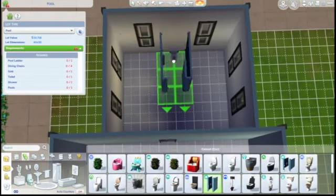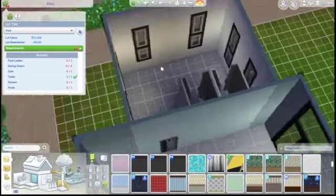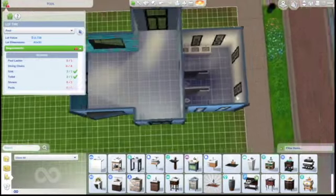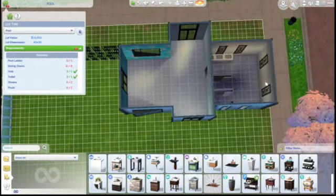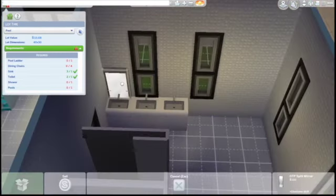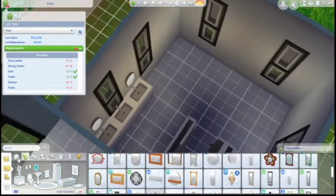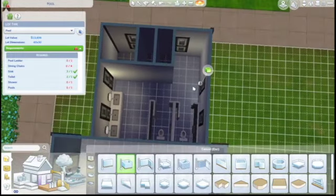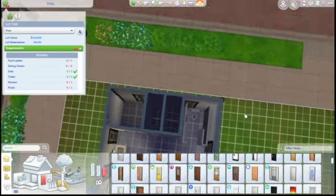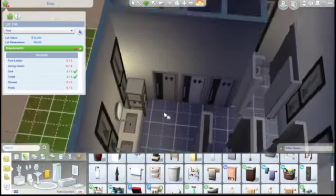Here are the toilets — there are going to be three of them. We're going to have to make this room a little bigger because I wanted the shower stalls to be their own room so that Sims don't get embarrassed showering in front of other Sims. Then we have three sinks, mirrors, and a little rack with towels. I also left a couple of empty tables so you could place a birthday cake if you wanted to host a birthday party.